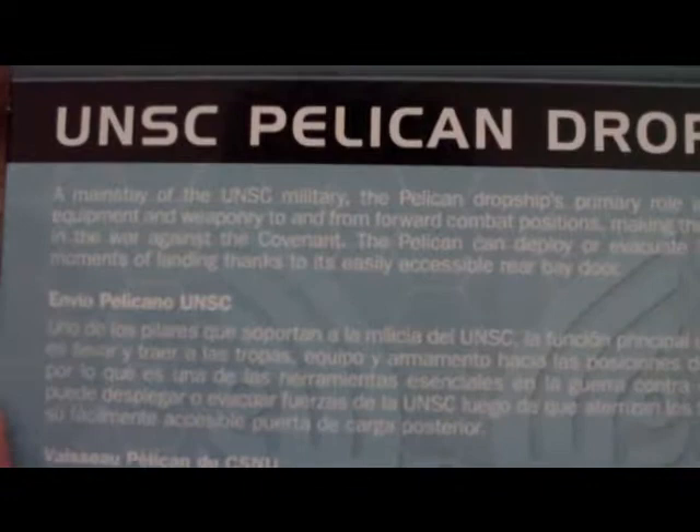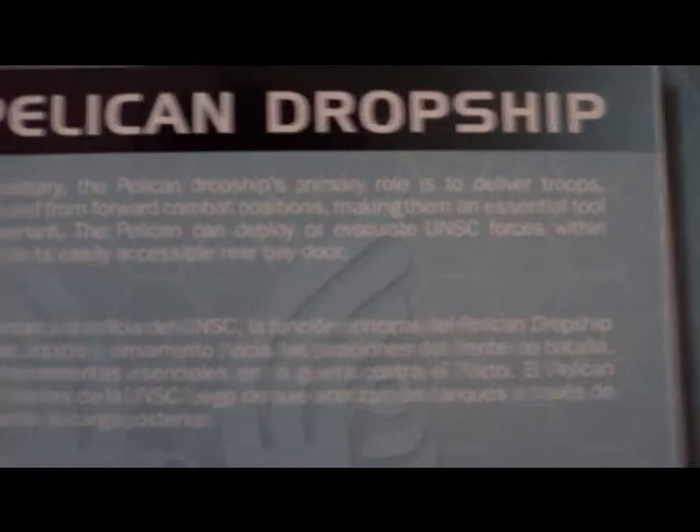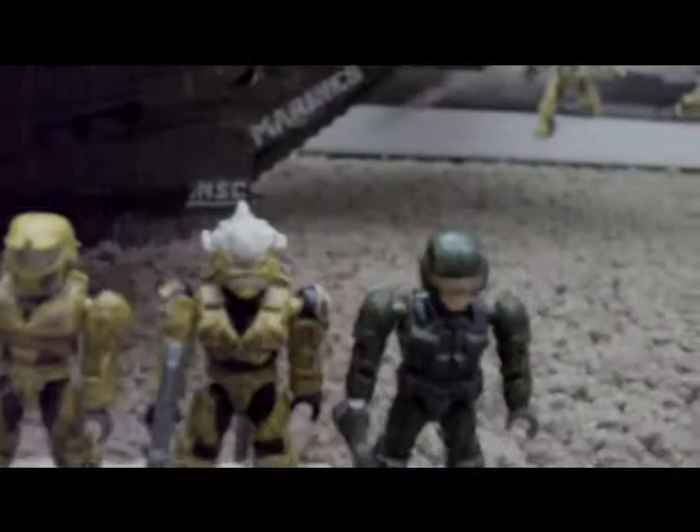You get a camouflage exclusive brick — even though every set comes with an exclusive brick. The box reads: 'UNSC Pelican Dropship — a mainstay of the UNSC military, the Pelican Dropship's primary role is to deliver troops, equipment, and weaponry to and from forward combat positions, making it an essential tool in the war against the Covenant. The Pelican can deploy or evacuate UNSC forces within moments of landing thanks to its easily accessible rear bay door.' Also notable — it doesn't say Halo Wars anymore; it says Halo: The Authentic Collector Series, probably because the Pelican is in every Halo game.